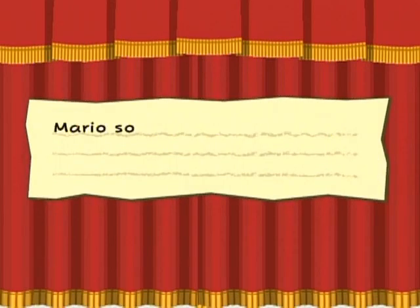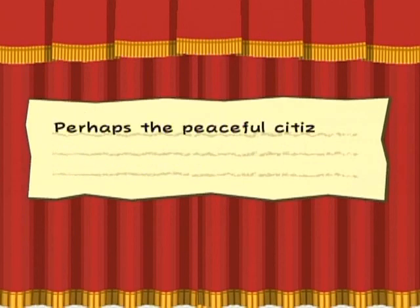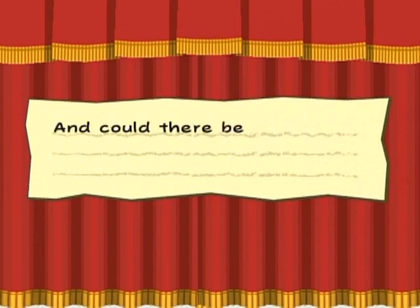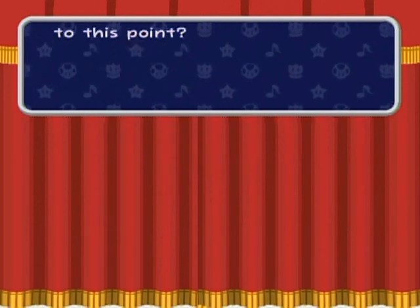Cortez, Scourge of the Seas — Mario suddenly defeated this fearful spirit and claimed the crystal star. Perhaps the peaceful citizens of the world no longer need fear Cortez and his fellowship. The only problem remaining is how Mario will escape this isolated island. Could there be another problem still hiding beneath our hero's nose? Maybe, maybe not — who knows. This part's going to be short unless I continue from here.